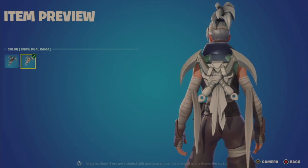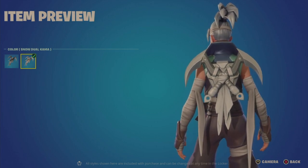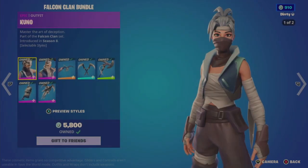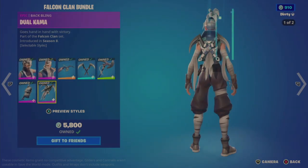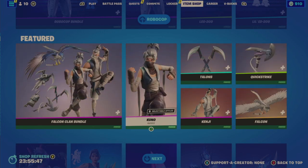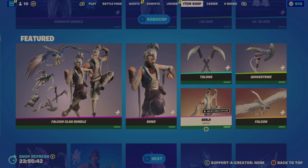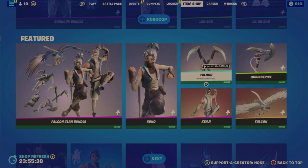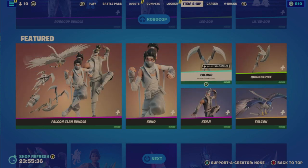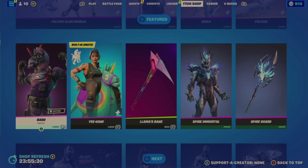A highlight of this bundle is that everything has two styles, which should carry throughout. For 2800, I highly recommend it — individually each outfit is 1500 and the glider is also 1500, making it a lot of incentive. The tools are 500 each, so you get a good overall value.